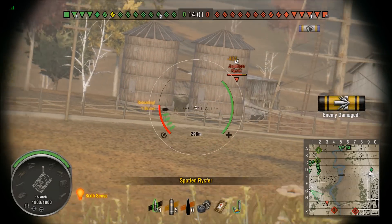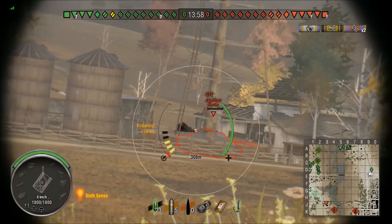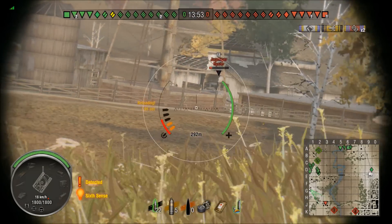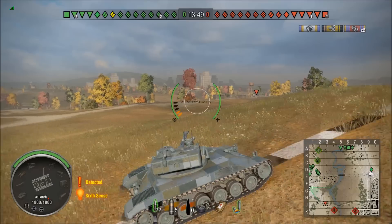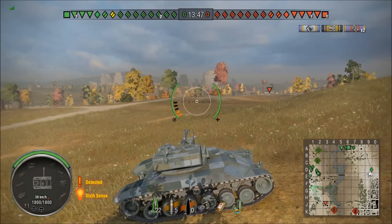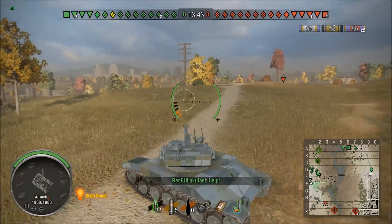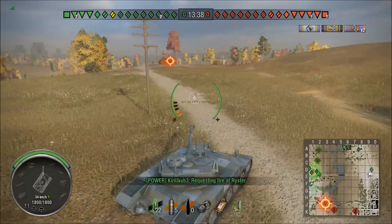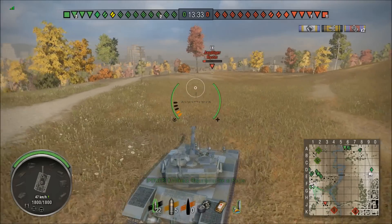The first thing we spy is a Jagdtiger, and he's given me his side. Unfortunately he's gone behind a bit of cover. I don't think I'm going to get to finish this one — I'm going to bounce out. Not a particularly good start. What I did there and shouldn't do is stop. The best thing I've found with this tank is to just keep driving — it works out really well.